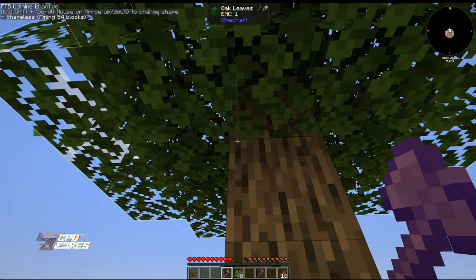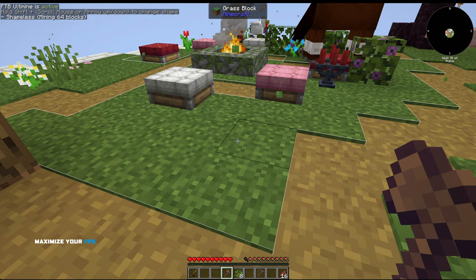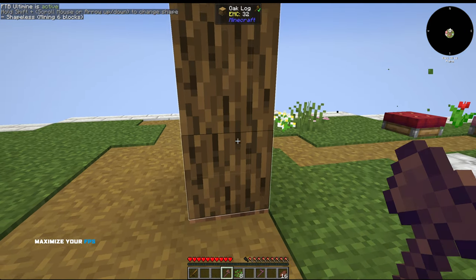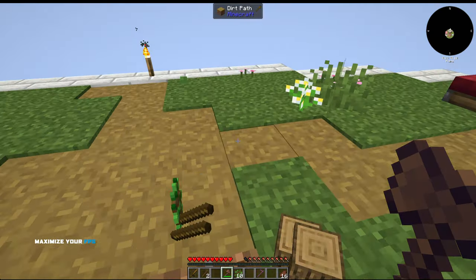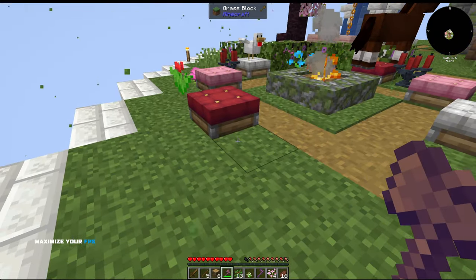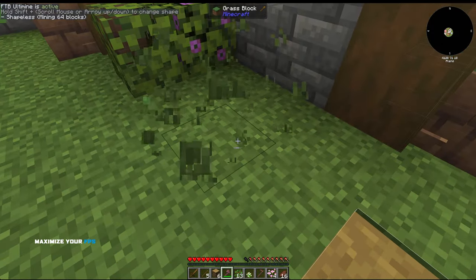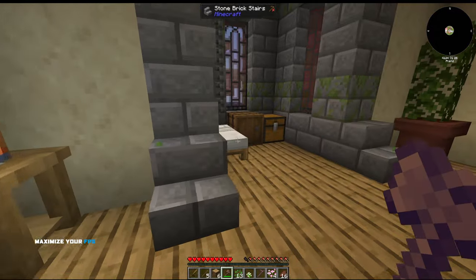It tells you how many blocks - 54 blocks here, 6 blocks there, 64 blocks maximum. This is all the dirt and if I did this everything would fall into the sky, so we don't want that. As I hold ultimine and hit my tree, all the logs come out. We also have a mod called fast leaf decay which makes leaves despawn very quickly rather than waiting a long time - that makes it easier to collect everything.